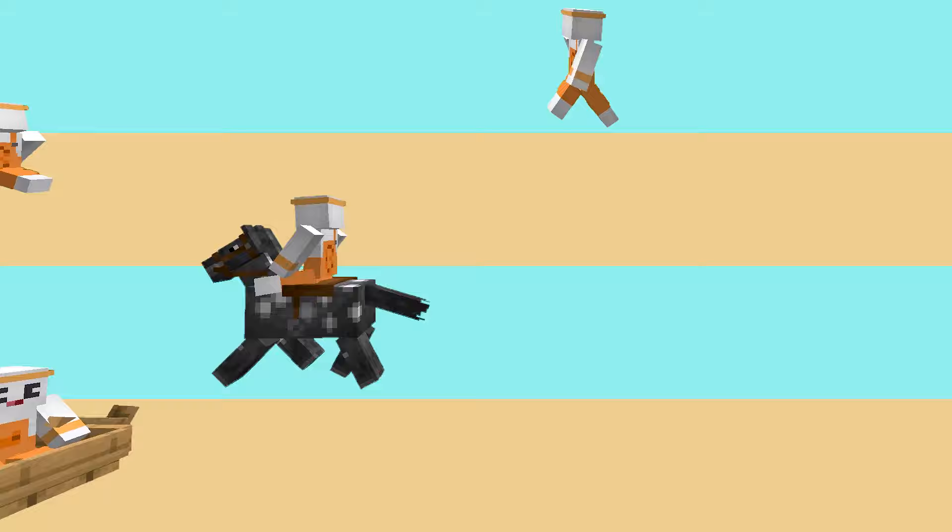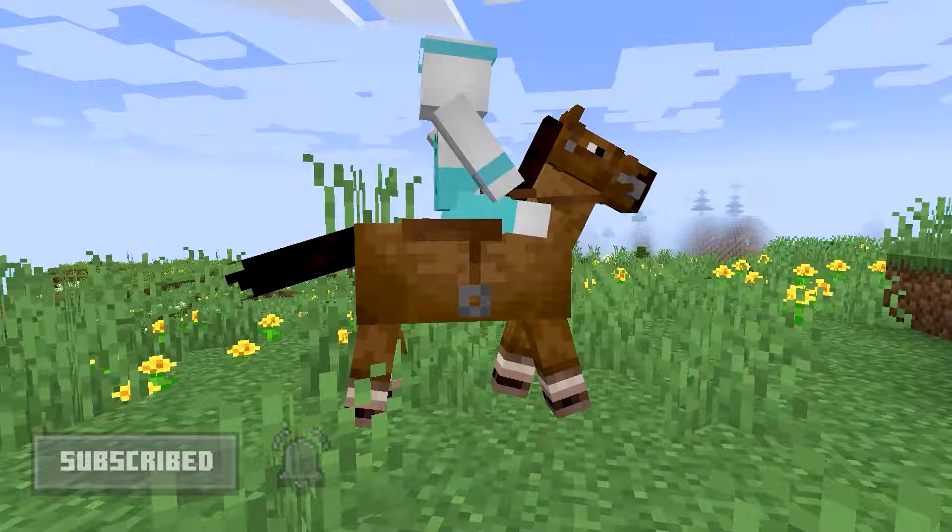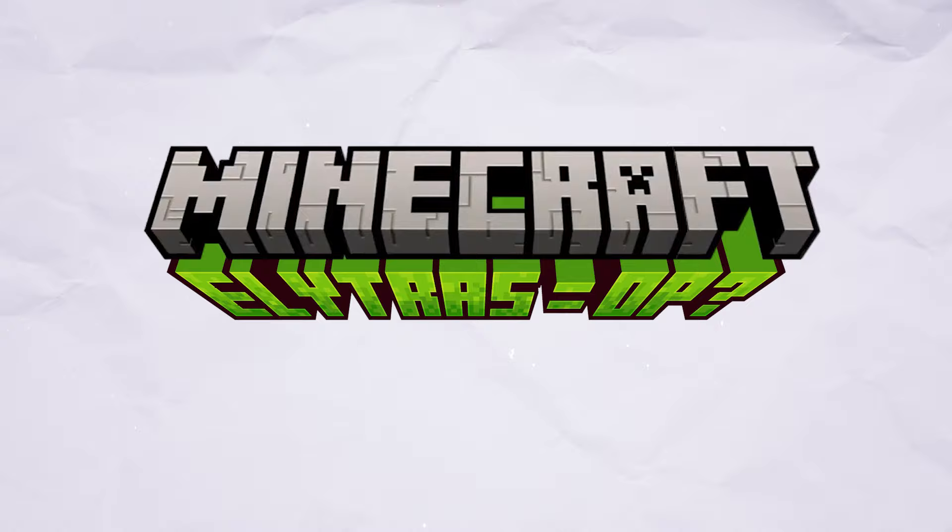Walking, running, riding a horse, or going for a nice boat ride — these are some of the pleasant ways to see this beautiful, blocky world, and it's essential to move in the game. You'll be doing a lot of it if you want to get out there and adventure.